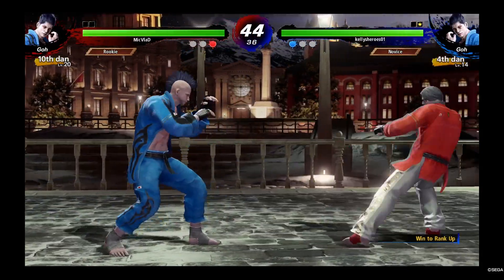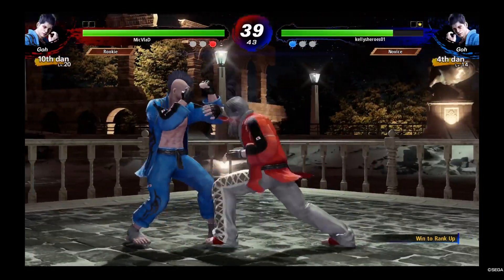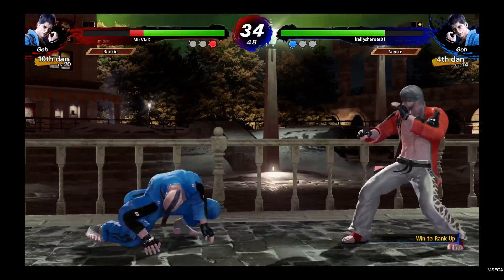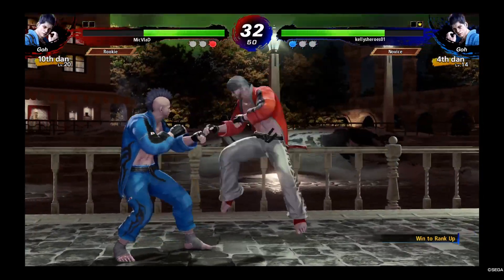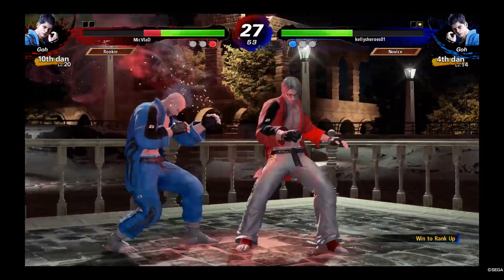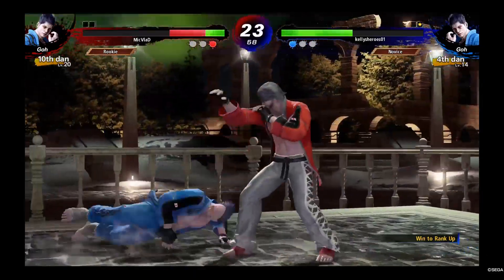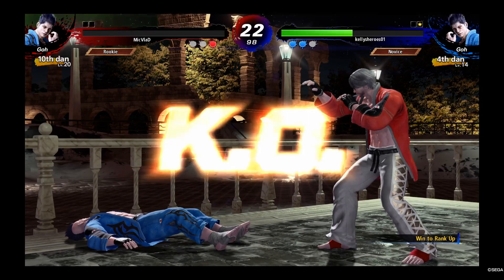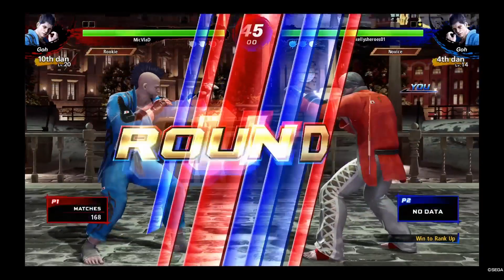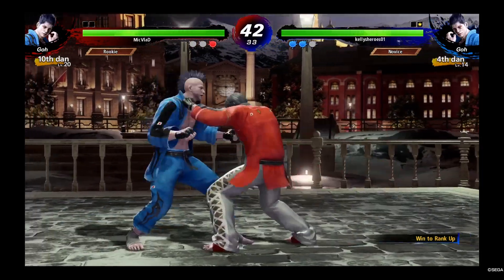His character looks weird with the Mohawk. I gotta learn to hold block after that. Oh, I caught you pressing a button. I went for my sweep — he knew to get the hell out of there. Headbutt. What I'm doing is forward dashing, and if I still see them laying on the ground, I hit kick — that gives me the soccer kick — and then I go into my grab attempt.